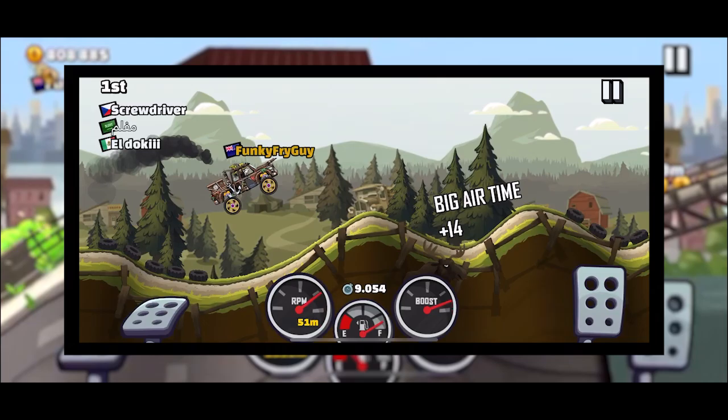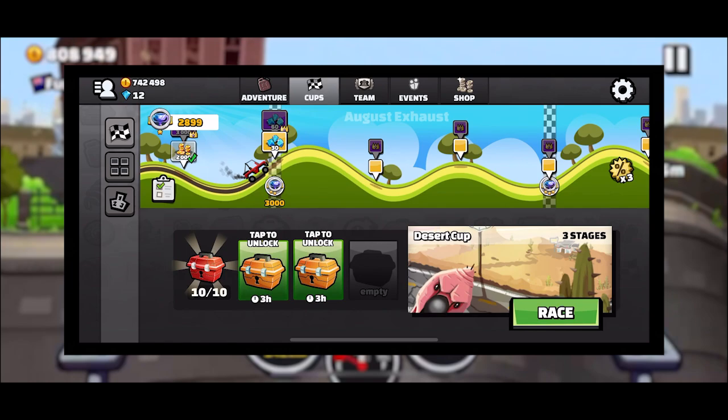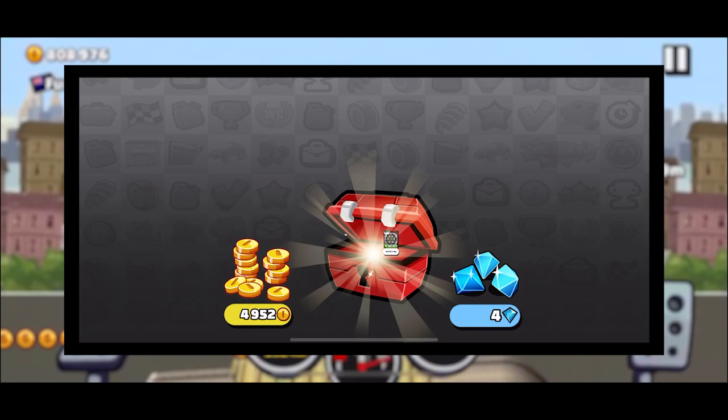Red chests are pretty neat to be honest. You can open them after winning 10 cup races. This can be done ranked or unranked, and considering it yields at least 4500 coins, it's something you need to work towards whenever you get the chance.